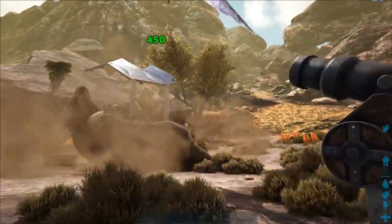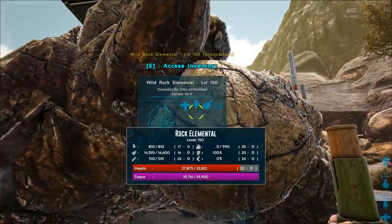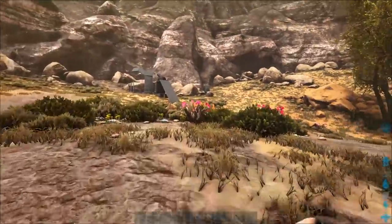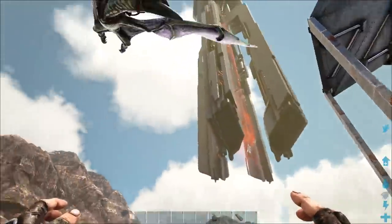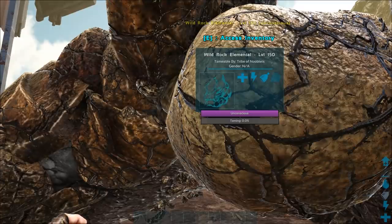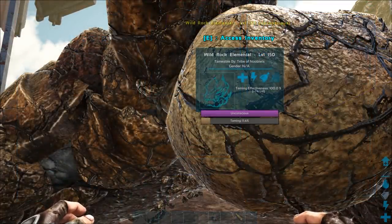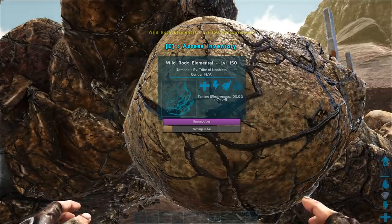There we go — knocked it out and I'm not even looking at it. One KO'd rock elemental; let's see how much health it's got left. Drag the kibble in, then whistle for the pterodactyl not to follow you and move away so it flies down. All right, just gotta wait for it to get hungry to have its first bite. And there we go — 100% taming effectiveness with maximum levels of plus 74. That's got to be the quickest and easiest tame ever.